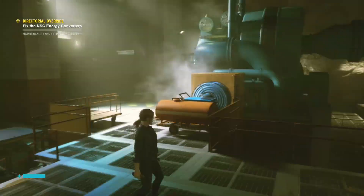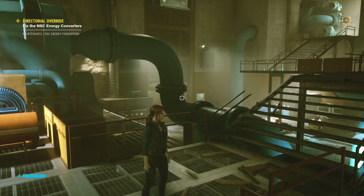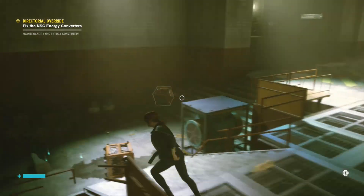Now that we've killed the mini boss, we're gonna go all the way back to the power plant and look for the energy converters.